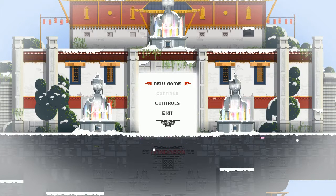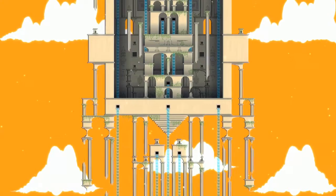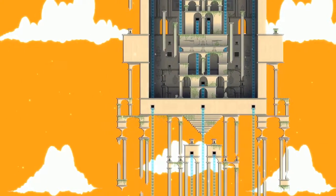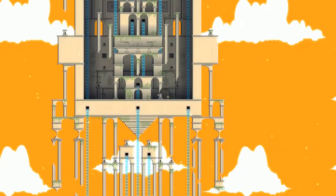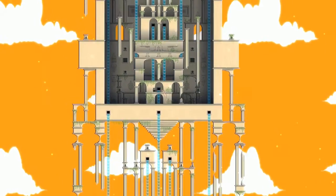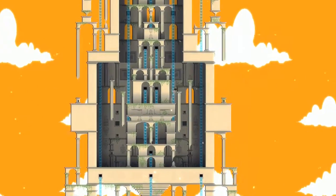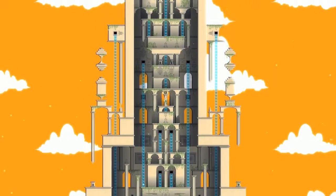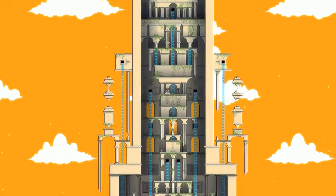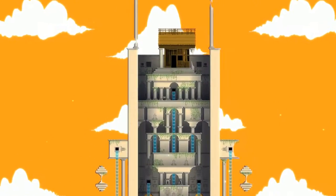Move, jump, action, inventory — got it, very simple. It looks pretty nice so far, this is smooth. Okay, that's me right there, and I jump. Action doesn't do anything right now, can't do inventory. So it looks to be a platformer — that's great, y'all know I love me some platformers. Am I climbing to the top of this tower? Am I achieving enlightenment of sorts? What awaits me at the top?